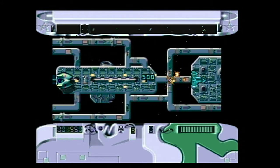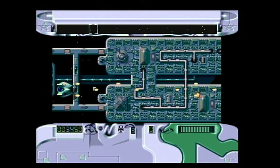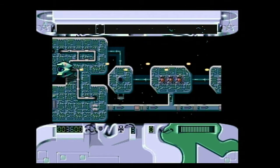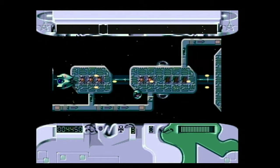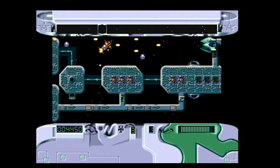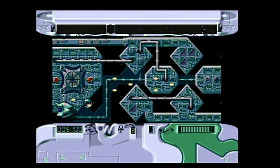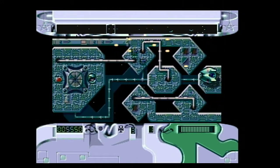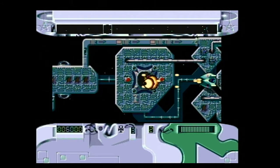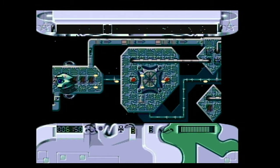Bad thing about this set of levels is — see those green things? Them's the walls. And they don't particularly distinguish themselves that well from the background, so you really need to keep a close watch on them walls. They are nasty. And those purple things, they at least do a great job of distinguishing themselves, which is kind of an odd tactic for a mine layer and their mines.